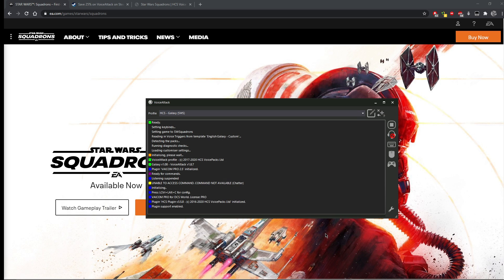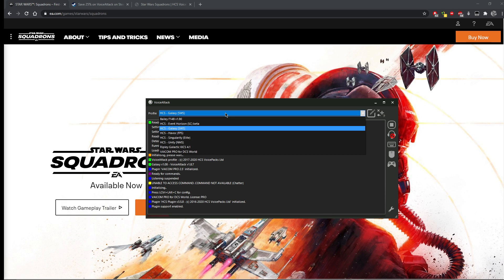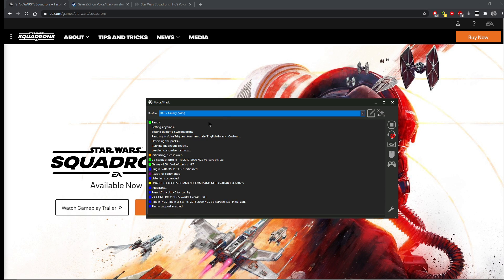Press OK, then select the profile for the game you're going to play - this software needs to be open in the background. I play DCS World as well, so you can see other profiles in there. There's Viacom Pro for DCS World, a free Tomcat profile from Bailey, and the HCS ones. Event Horizon is for Star Citizen, Galaxy is for Star Wars Squadrons, Singularity is for Elite Dangerous, and Unity is for No Man's Sky. Make sure you have Galaxy selected for Star Wars Squadrons.